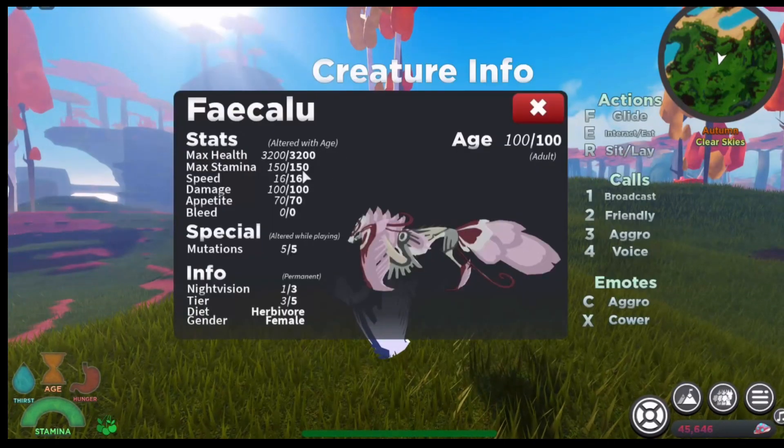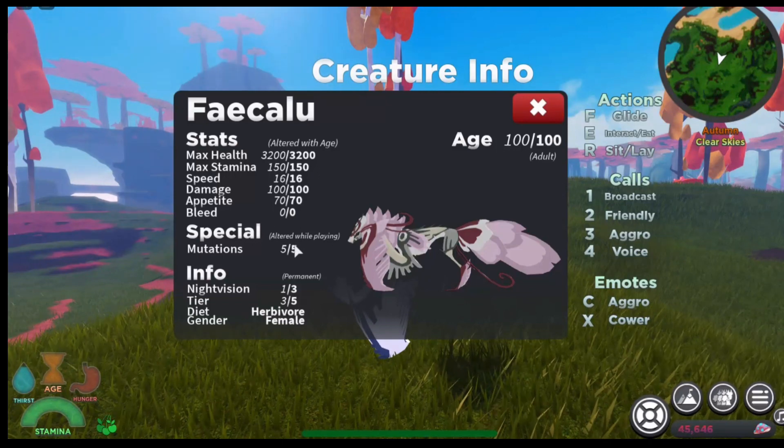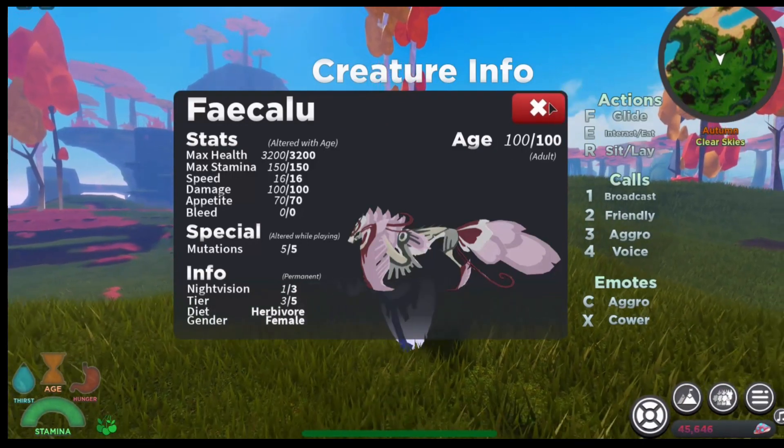Here are the stats of the Feikalu. It has 3200 max health, max stamina is 150, speed is 16, damage is 100, appetite is 70, and bleed is 0. Special mutation is 5/5. Night vision is 1/3, tear is 3/5, diet is herbivore, and the gender is female.